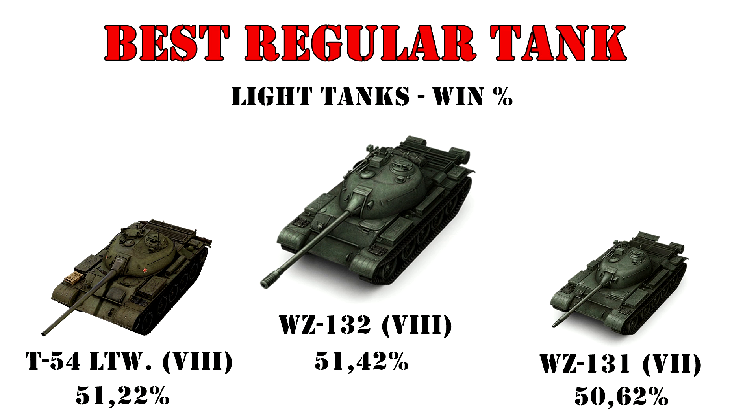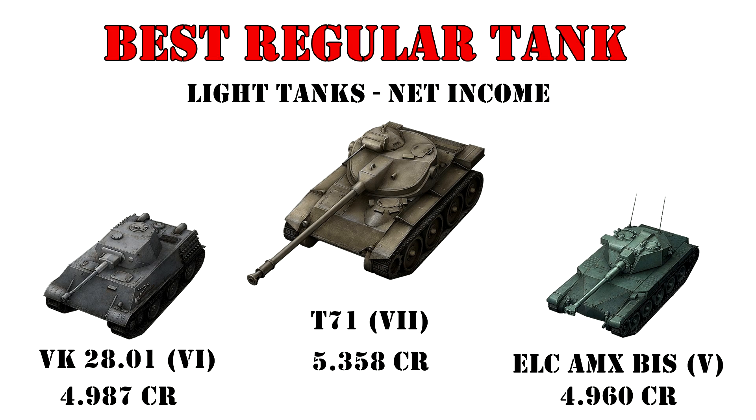In second place in this Chinese sandwich is the trusty T-54 lightweight, which is kinda expected — the tank being very highly regarded for a long time now. Staying with the regular light tanks, if you were wondering which ones make the most credits, here you go. Typically in this category you see mostly tier 5 and tier 6 tanks, which makes it even more exciting that on top we actually have a tier 7 autoloader, the T-71. This little beast can rack up quite a bit of damage with its fast reload.